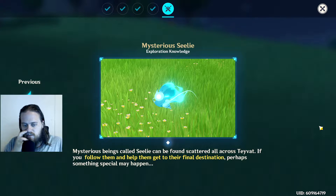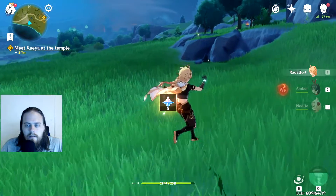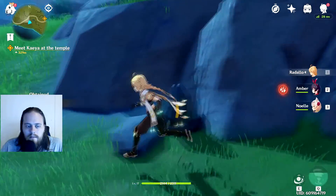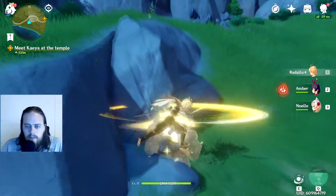Mysterious beings called Seelie can be found scattered across Teyvat. If you follow them and help them get to their final destination, perhaps something special may happen. Is that what I found? Because I left it instantly. I have to attack it for some reason.